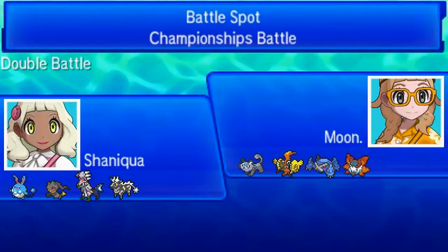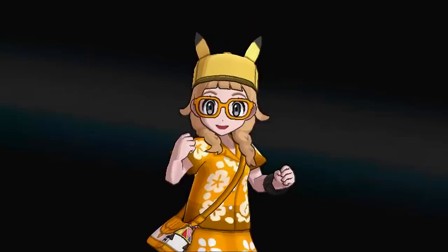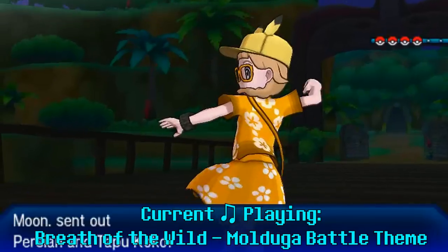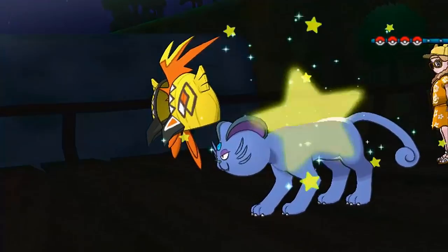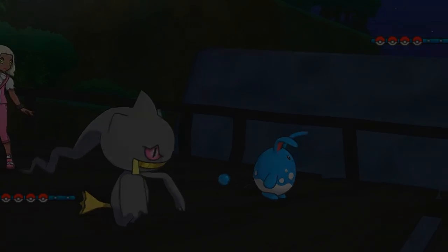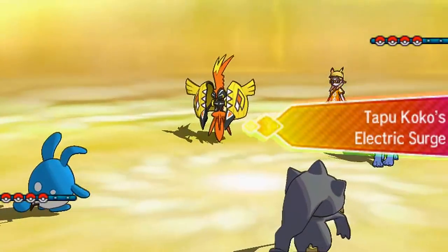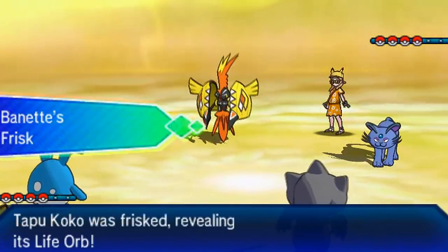My fourth opponent, Moon, has a pretty cool team with Volcarona, Mega Metagross, Tapu Koko, and Alolan Persian - Pokemon you don't really see all that much in VGC outside of Metagross and Koko. Volcarona could be a Rage Powder set or a Quiver Dance set. My opponent leads with Persian and Tapu Koko. I decide to lead with Azumarill and Mega Baina again to get the Skill Swap combo off. I frisk and see his Dark Z Crystal and Life Orb - the Persian is the Z mover, likely Z Parting Shot.